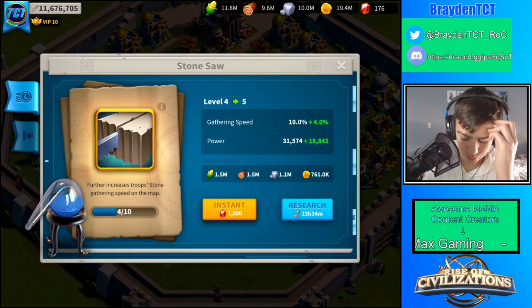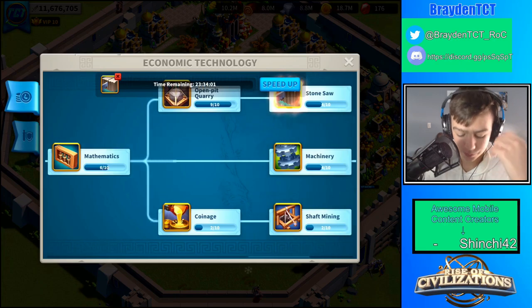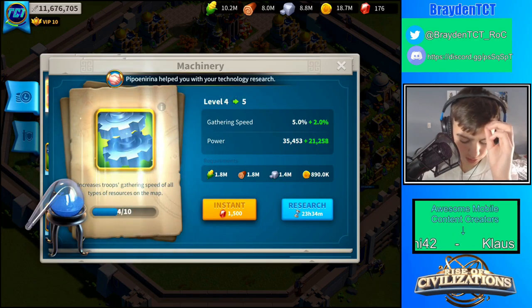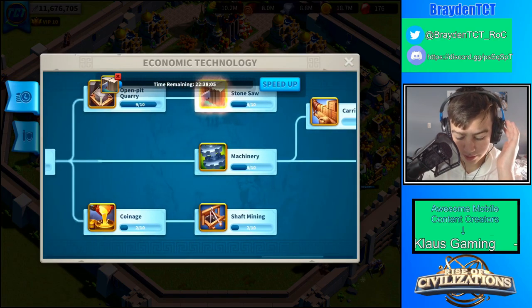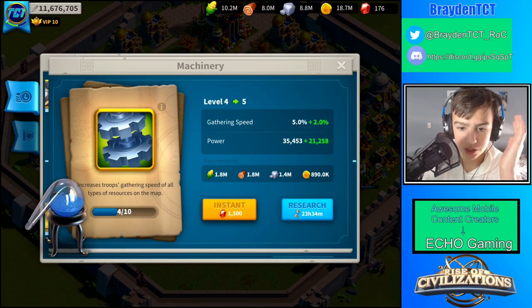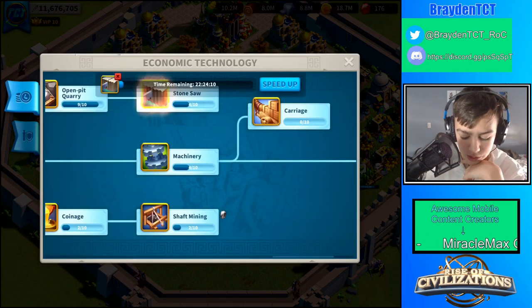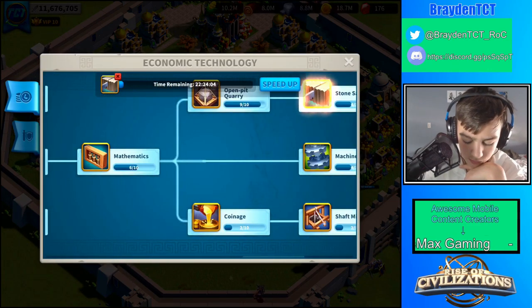Let me get this one up right now. Once I get help from my alliance, I'll probably speed that up. This is also a really good one because it increases the true gathering speed of all resources. It costs about the same as upgrading every individual gathering speed one by one, but it gives you a buff for every resource in one technology — so this is really important to get up as fast as you can.